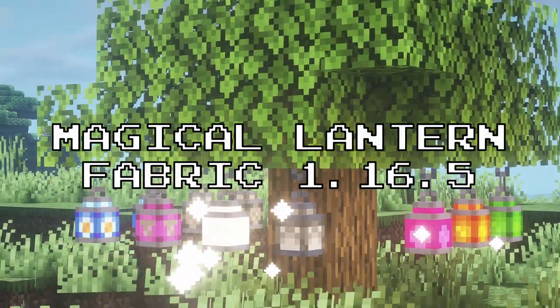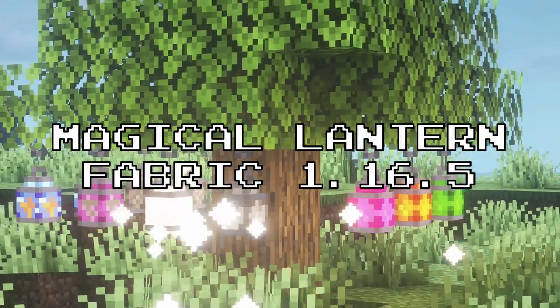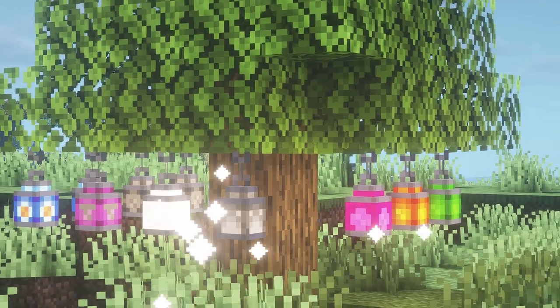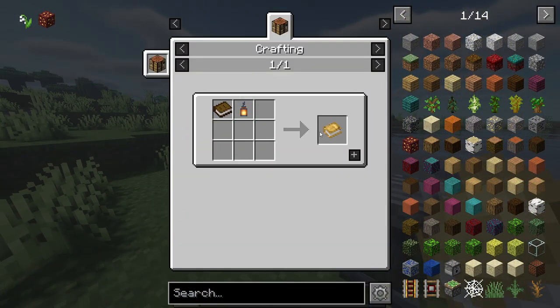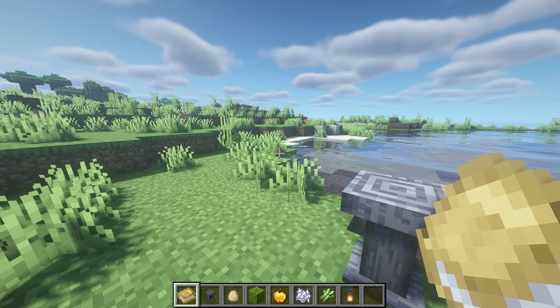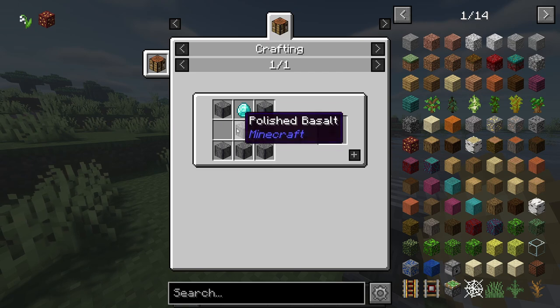After that, we have Magical Lantern. This mod provides a bunch of lanterns into the game that grant different types of benefits to you. To get started, you will first need a lantern codex, which will provide you with all the recipes for the lanterns. You will also need an altar to put all the ingredients inside.